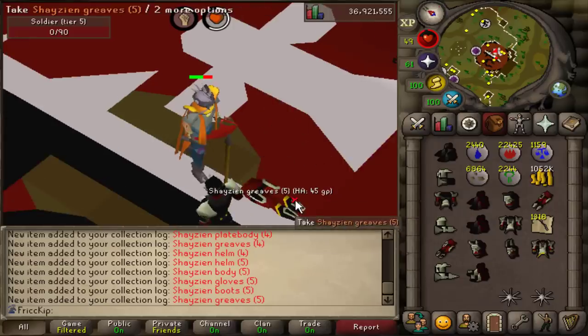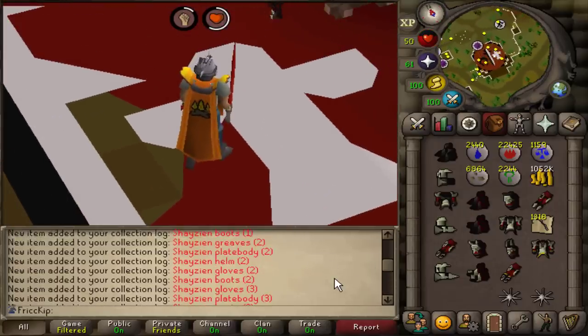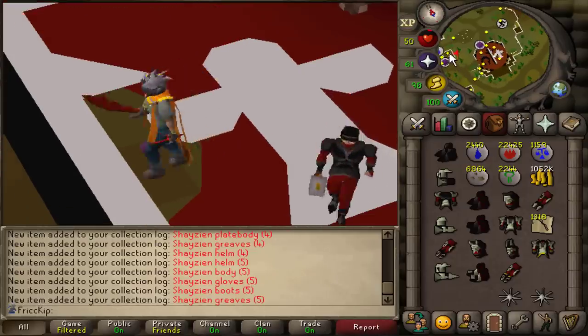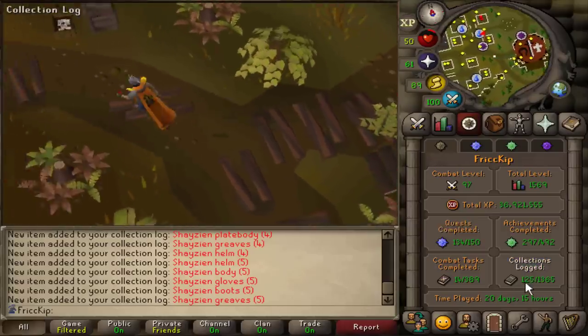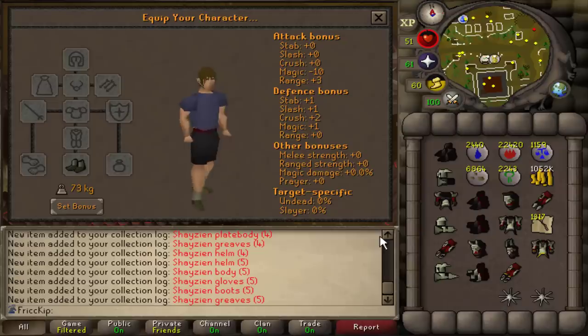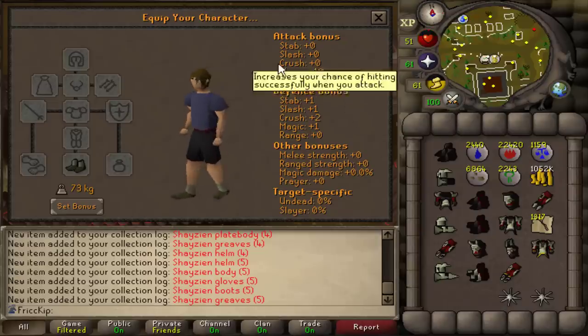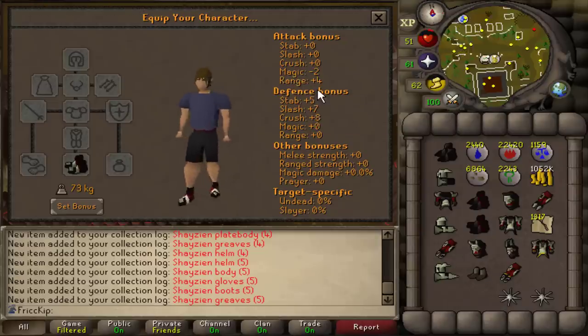And there we go - that is the last piece of the tier 5 armor. Look at the chat box: 25 new collection log slots. Looking at the collection log, we had exactly 100 before, because now we're at 125. If you want to take a look at the difference in stats, this is plus 3 range attack, and the Shazen Boots 5 are plus 4 range attack. Huge upgrade.